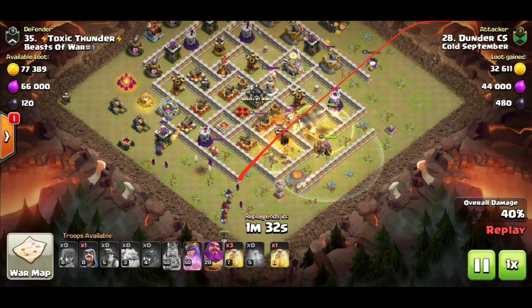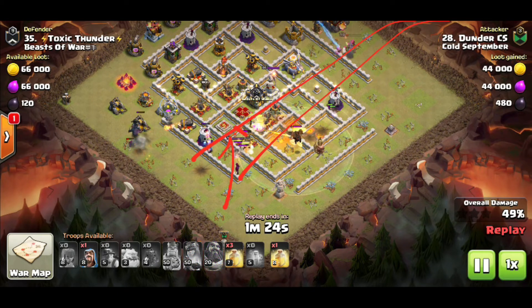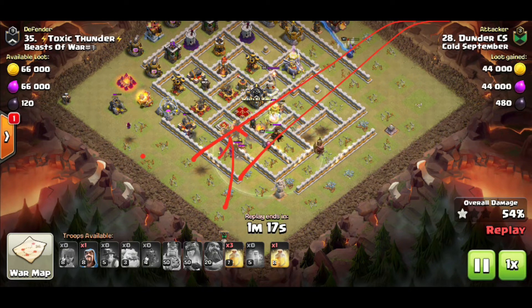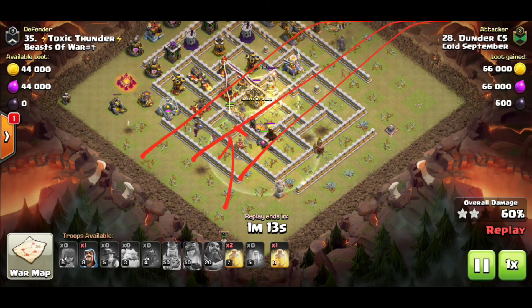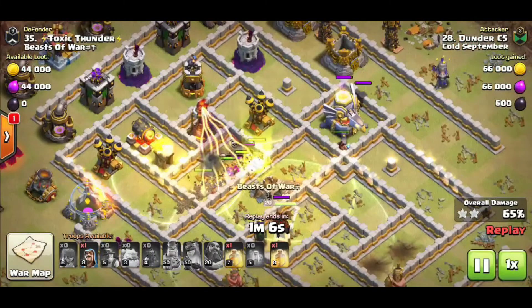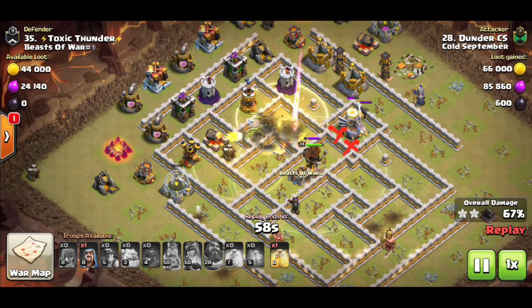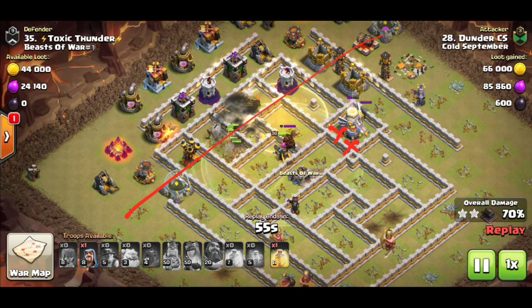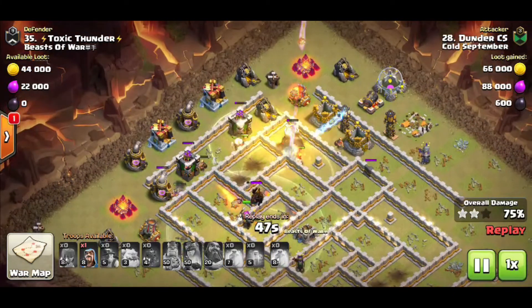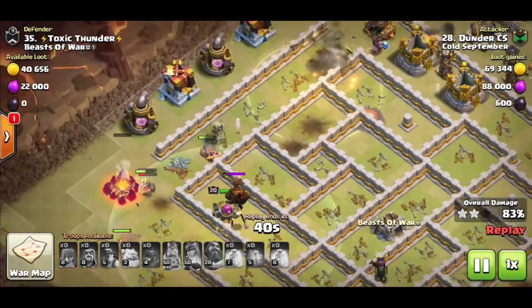Here come the hogs cleaning up the side of the base — everything's online again. He uses a tome to keep everything safe. The eagle is kind of an issue but everything's still online, even his queen. That's key in a miner attack — you want a nice spread but you want everything online. He has a ton of miners left. One hog over here getting some support from miners. He's got a heal in the bag and everything is online, with the eagle having survived the entire raid.